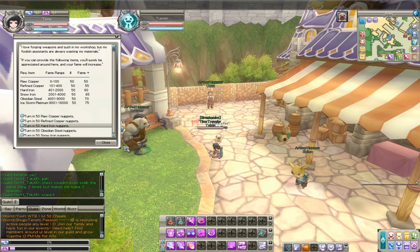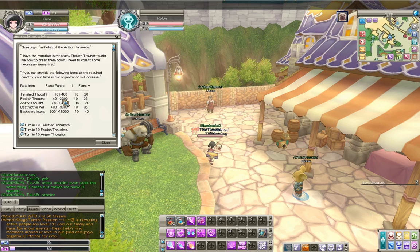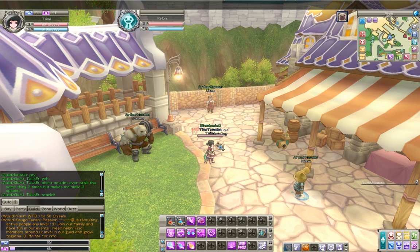Or, if we don't want to do that, once we have enough fame, we can use Terrified Thoughts. That's basically it. The hardest part about Aion fame is remembering that the fame range column is telling you what your fame has to be right now in order to turn in this item.